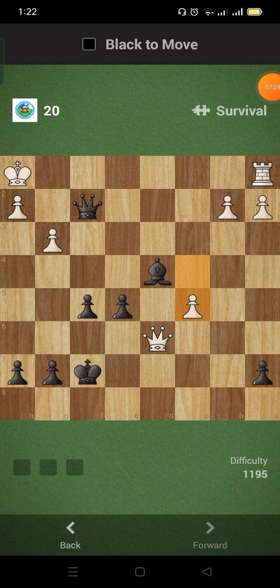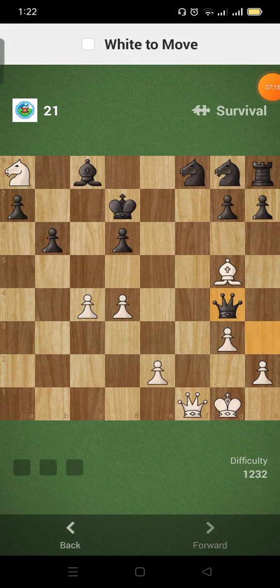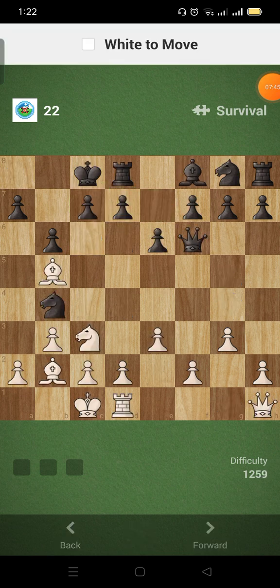This is mate in one — queen to f3. Queen to f7, queen takes knight, queen to c7 — mate!